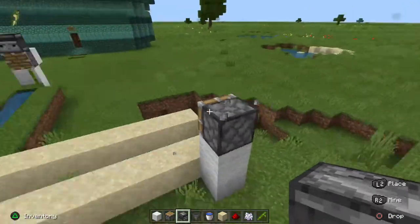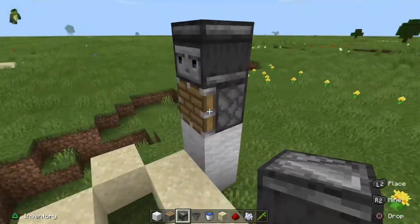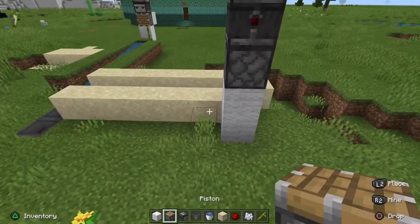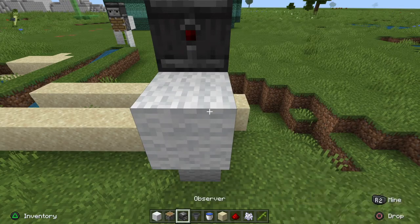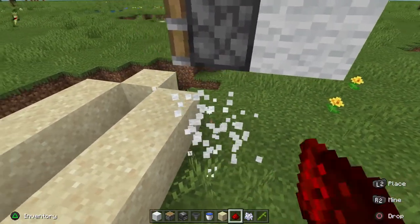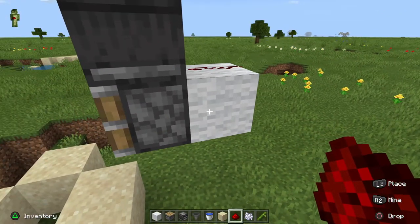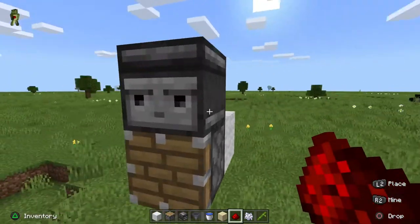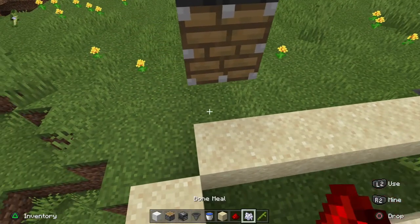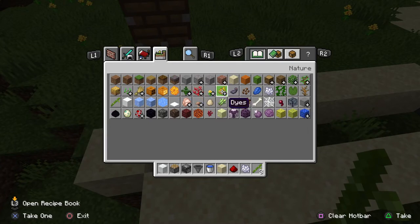You just do the same build. And that's all you need really — one piece of redstone dust, one piece of wool, one piston, one observer, and one piece of bamboo or sugar cane for each of the farms.